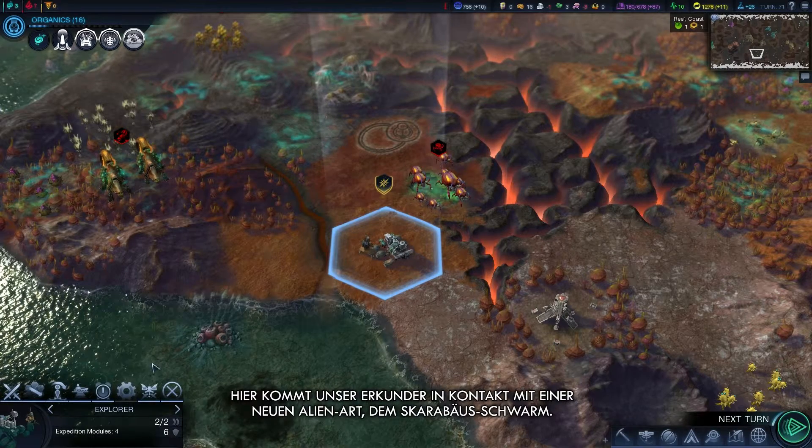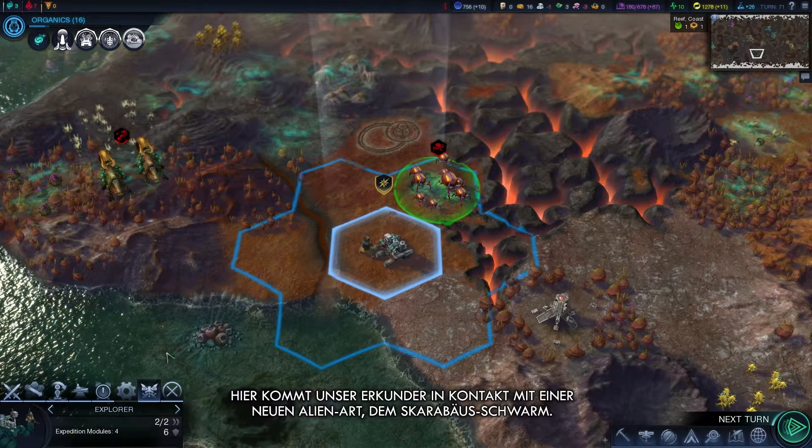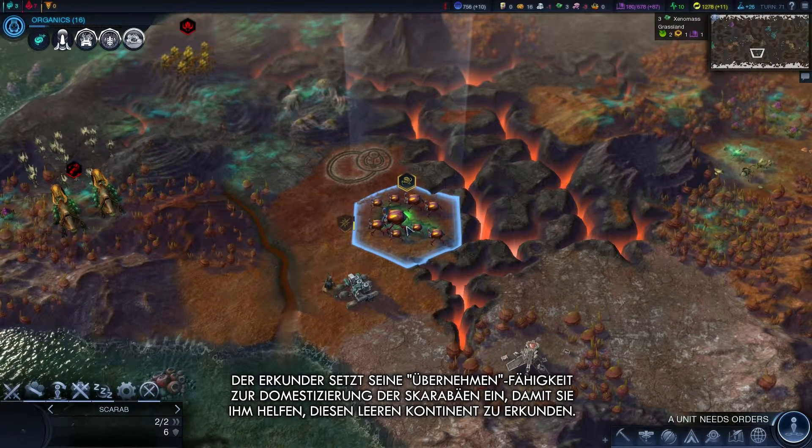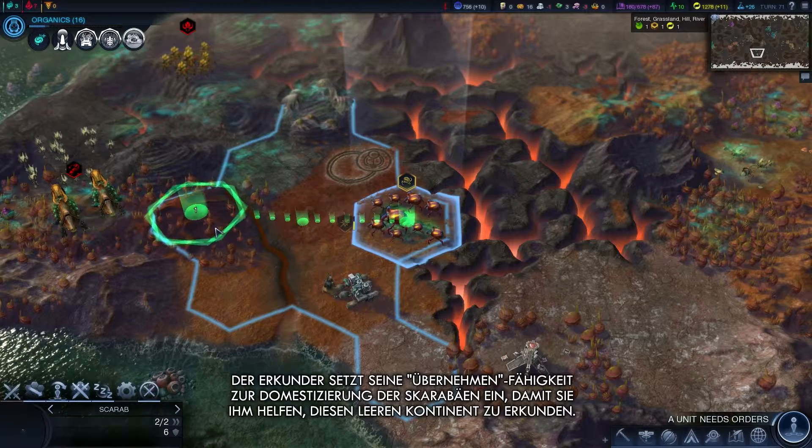Our Explorer has come into contact with a new alien, the Scarab Swarm. He's going to use his leash ability to domesticate these Scarabs to help him explore this empty continent.